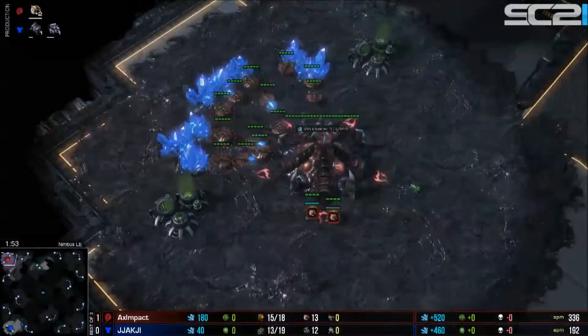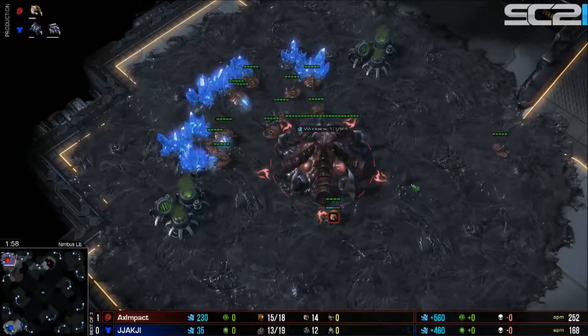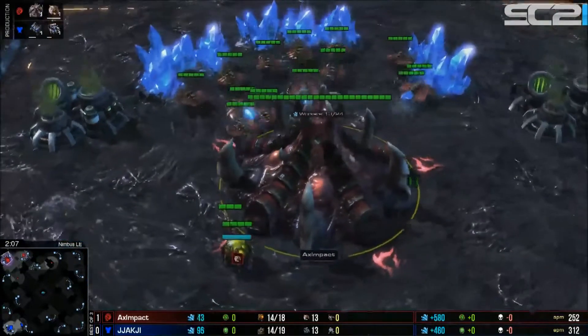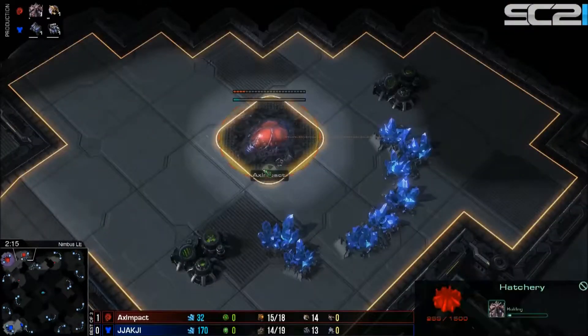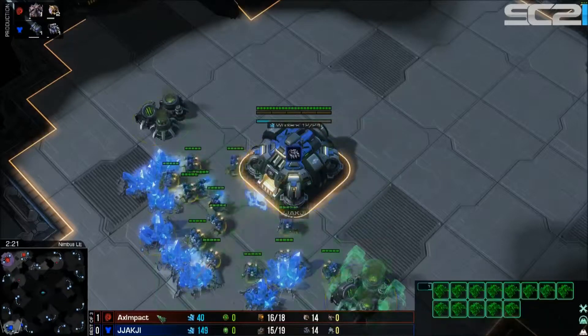Game two, Impact versus Jachi. In the upper left-hand corner we have our red Zerg player from Axiom Esports — it's Impact — going for that hatchery first, not really much of a surprise here on Nimbus.